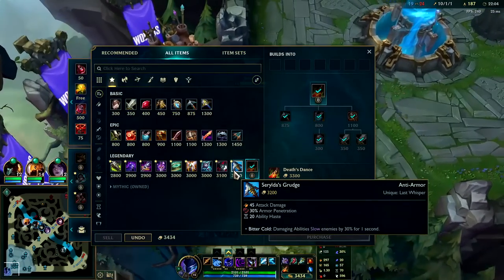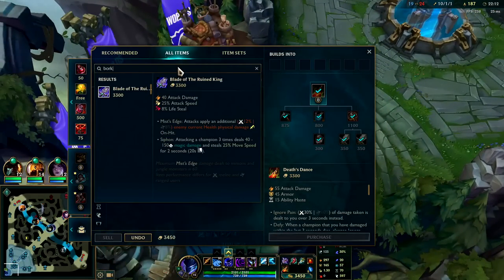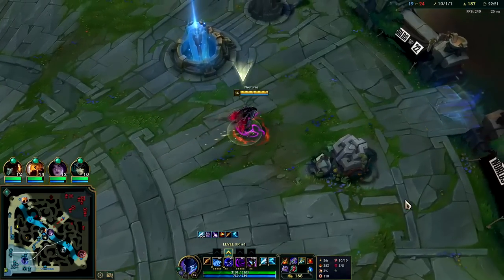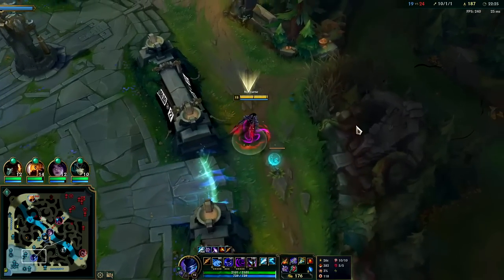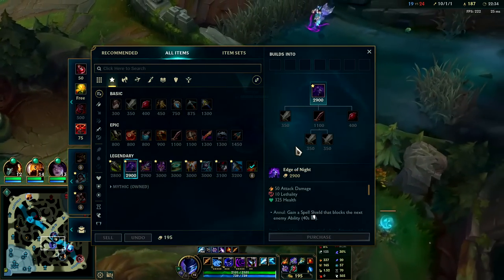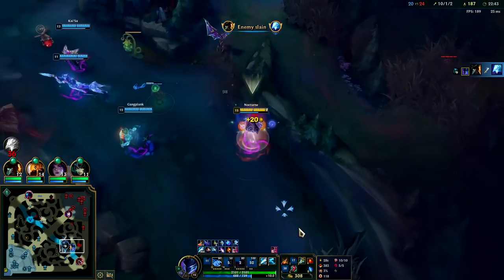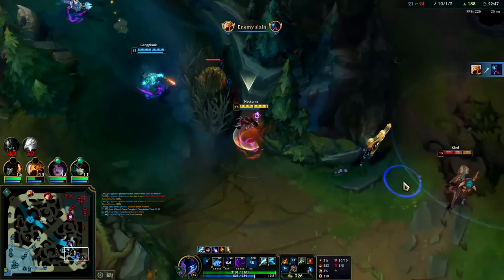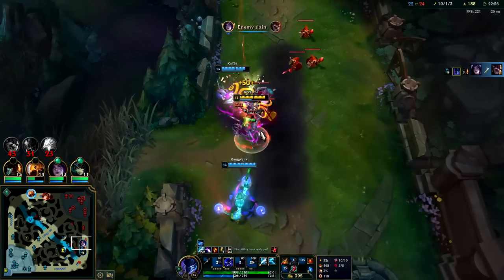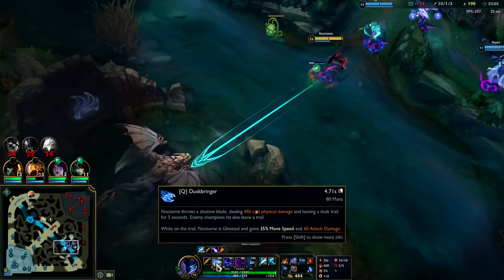I gotta reset — we're sitting on so much untapped gold. Death's Dance into... I'm thinking Cleaver, Guardian Angel, or Edge of Night. Bork and Death's Dance work ridiculously well together — they both heal you. If you can pinch the kill, Death's Dance will giga-heal you and Bork synergizes with Nocturne's W and Lethal Tempo as well. To round off the build I'm thinking we need HP or GA. Hey friend — what's wrong, you can't stun me? Resting pepperonis. We didn't even use Prowlers versus her. Got behind him with Prowlers and he dies — Prowlers literally killed him there. It blocked his R!